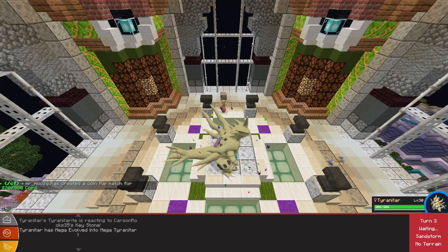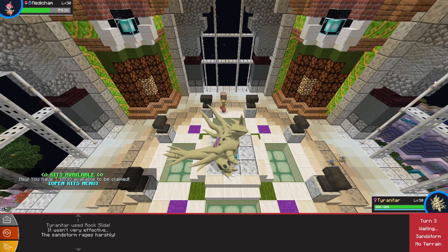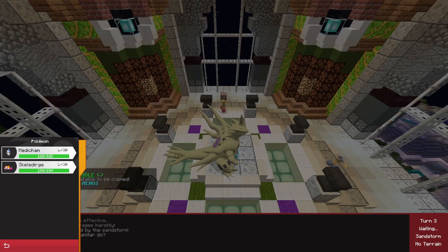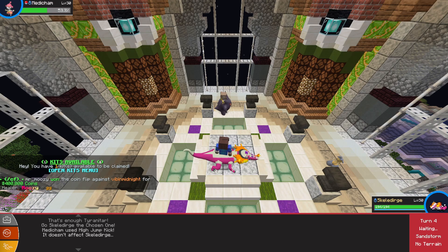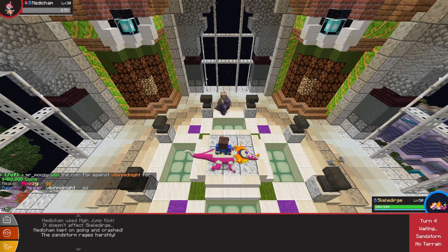Mega T-Tar, if you could just finish Medichant off that'd be really nice - nope. He's gonna outspeed us, but we got a Mega off so we're good. Let's go out to Skeletor, hopefully we can avoid the attack - yes, perfect! They sent out another Pokemon and used High Jump Kick, so they damaged themselves. Beautiful.